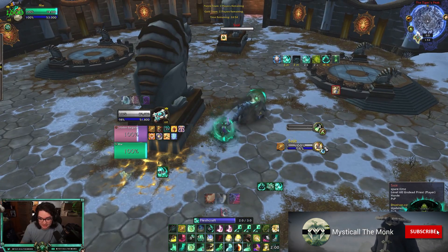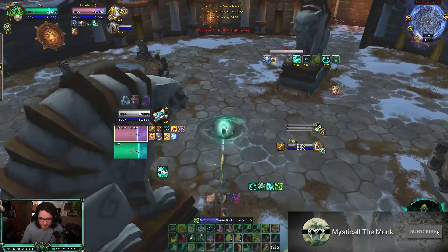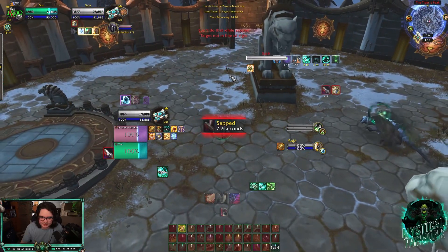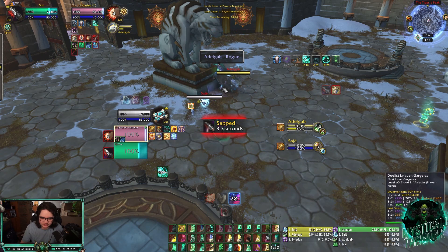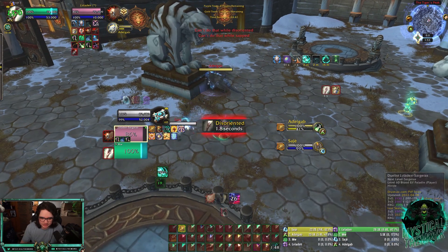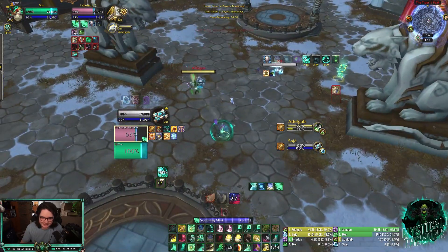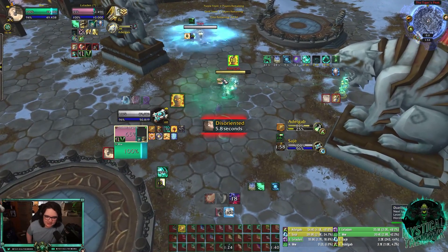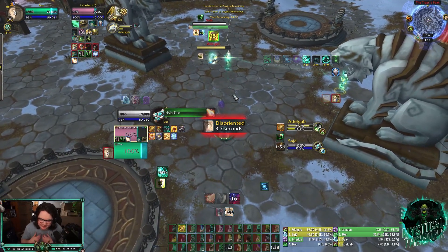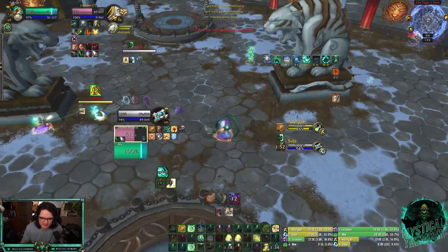Holy Ward is on the priest — feels a little wasteful. Gonna get the rogue out here. Give me combat Kevin, please — this is bad. Okay, boon — oh wow, okay, they're going kind of hard here. Revival, that fear, and Sepsis — trinket from the priest, full Blind on me. No saps off this though — I'm pretty sure this is DR.